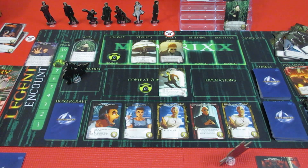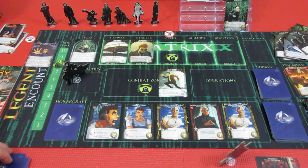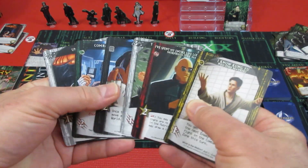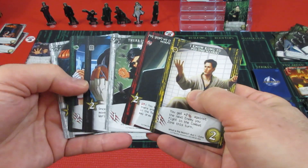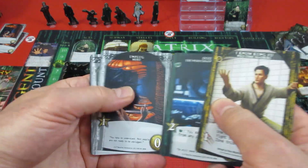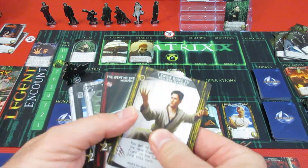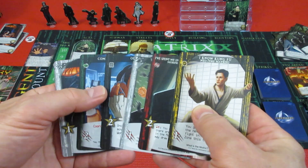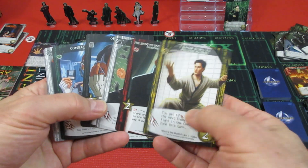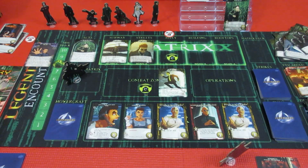Neo now has 5 damage with 7 health remaining. Back we go to Neo. These guys are still coming. Neo: 2, 4 - only 5 recruit. And 2, 3, 4 attack. We can't do anything. Does Morpheus have any coordinates? He has nothing. Neo is just absolutely useless this time - he can't even send Jones back. Only 5 recruit - basically a useless turn for Neo.